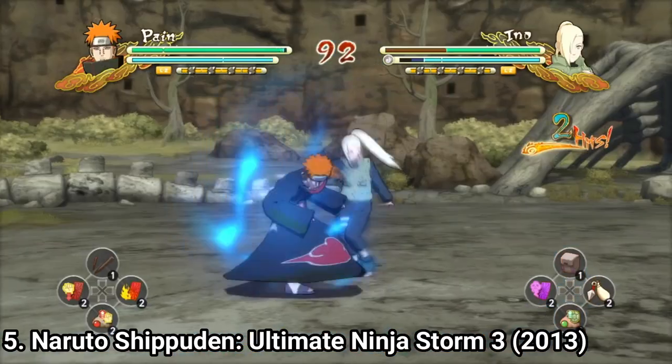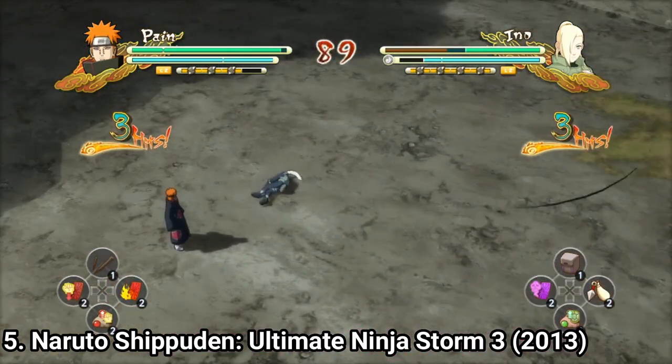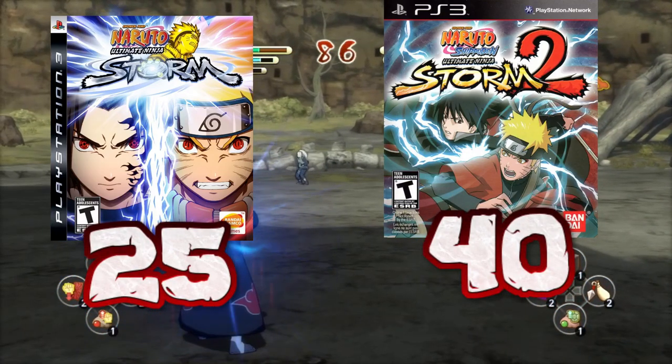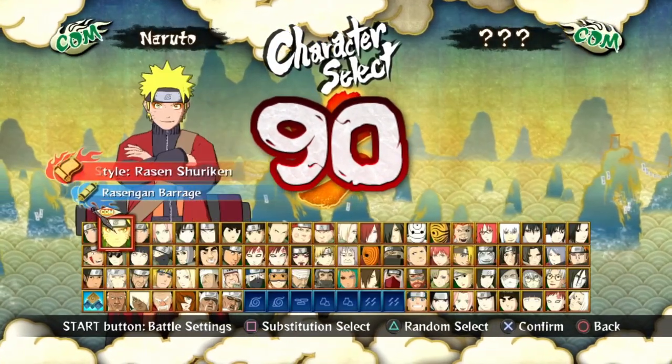Each type does what the name says when you press L1 or R1. Another huge improvement is the roster — in Storm 2 you had 40 playable characters, whereas Storm 3 doubles that and adds more, totaling 90 playable characters.